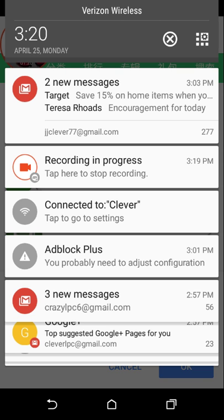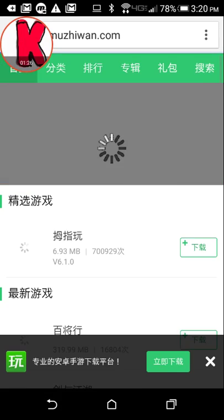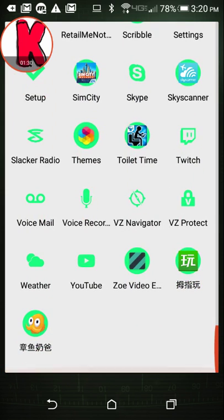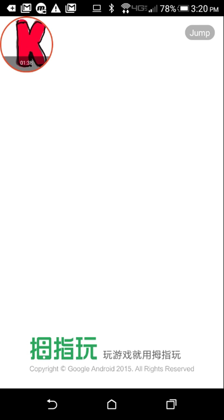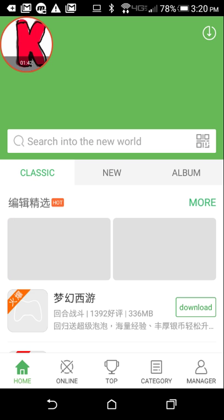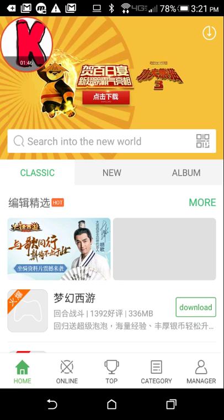I don't want to install it because I already have it installed. Once you have it installed, you'll find it somewhere on your device. Wait for it — and here you have any game for free, but everything's in Chinese.